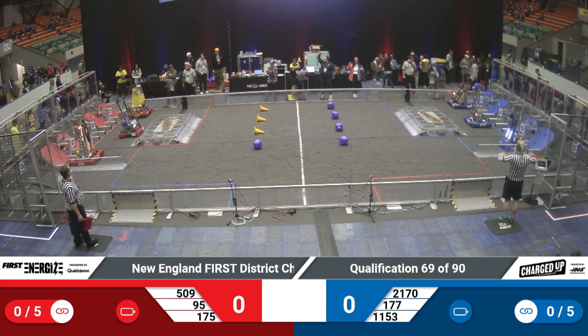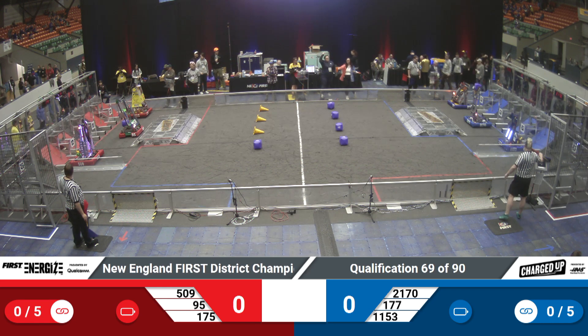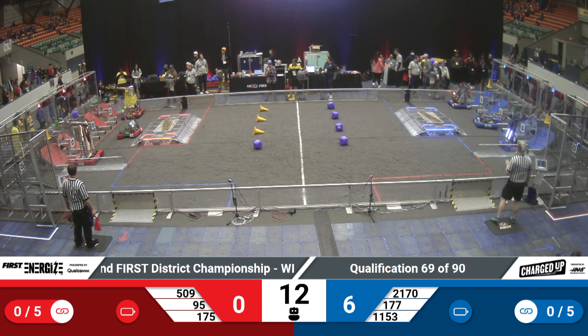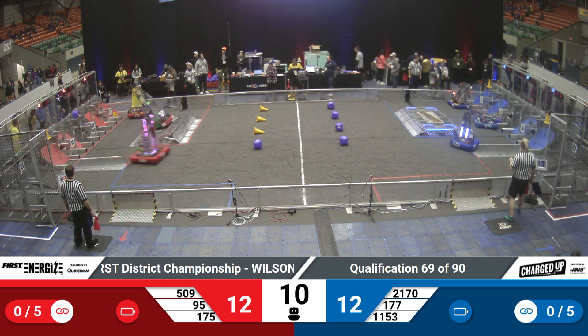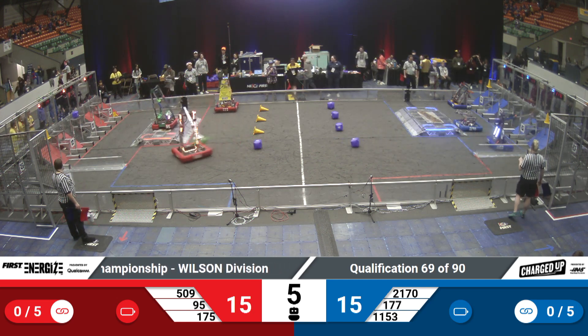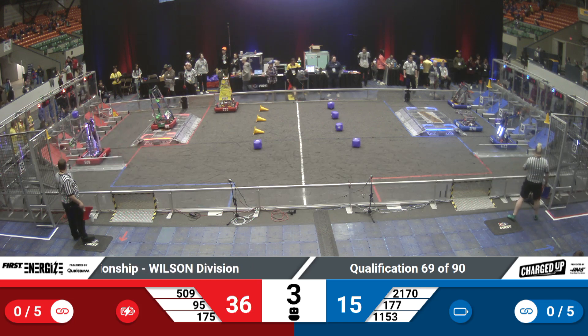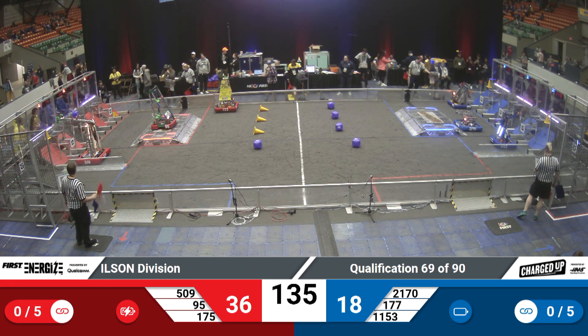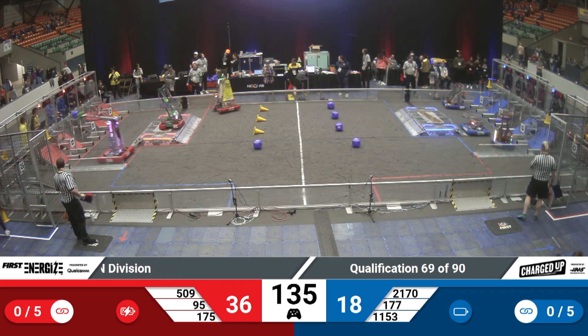Drivers behind the lines in 3, 2, 1, go! Robots moving on the field — they are charged up. We've got two cones up high for the Blue Alliance, and a cone and a cube for Red with another cone in the hybrid node. 1153 and 509 trying to score another one, but it looks like they didn't quite get it. 95 has balanced on the Red Alliance charging station.